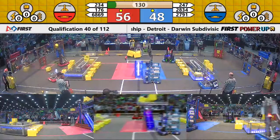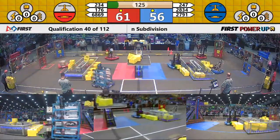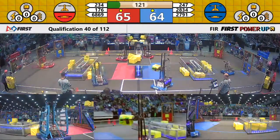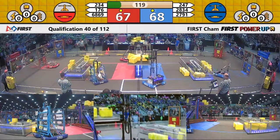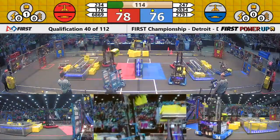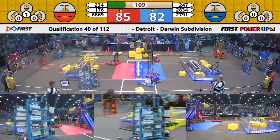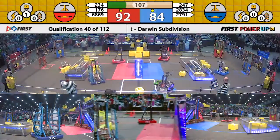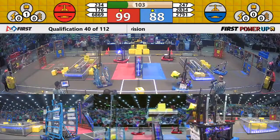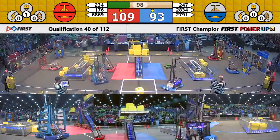As we enter into teleoperator mode, drivers have control of the robots. Everybody moving here — match number 40 on Darwin. Blue with control of the scale and their switch, although red evens it out on the scale now. Red in control of their switch, and blue and red now battling for control of that scale. Now it tilted over into the red advantage, so red with a slight lead in the early going.